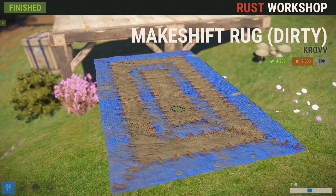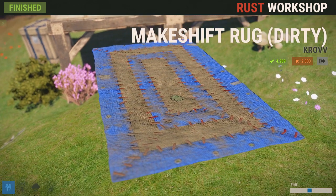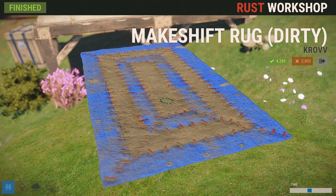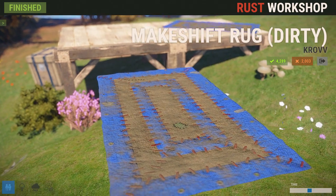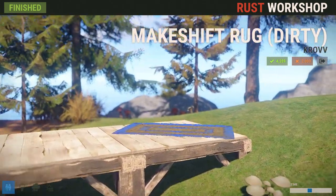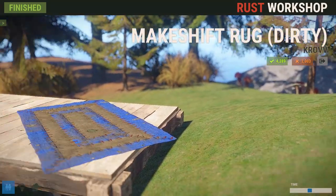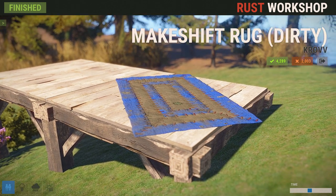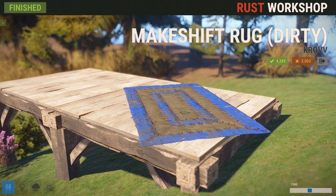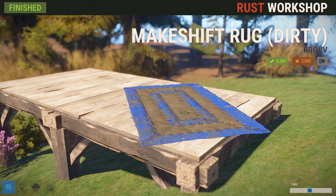It's a rug using the textures of cloth, but it looks like tarp — so it looks like it's basically made from tarp and cloth in-game. I think it's a pretty nice looking little rug. Remember that rugs dampen the sound of your footsteps, so there is a practical use to rugs in-game. If you don't like the default skin, well here's something that might fit for you.